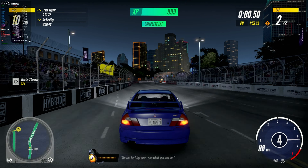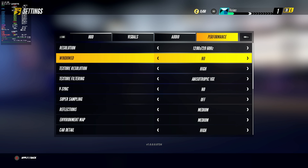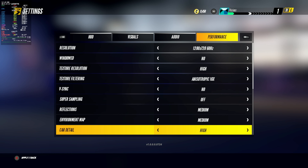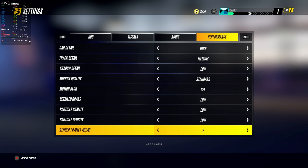Now let's move on to my settings. I went with high for the texture resolution because I want that to look good — textures are important, that's kind of what makes a game look good. Same thing with car detail; we're looking at cars a lot in a car game, so I want that to be pretty decently high, and everything else is a mixture of high and low.